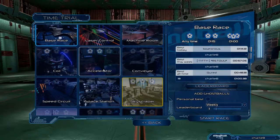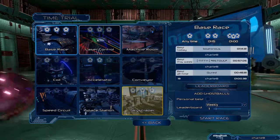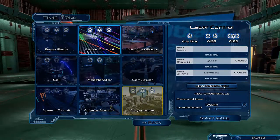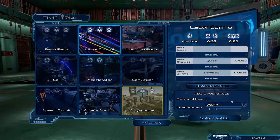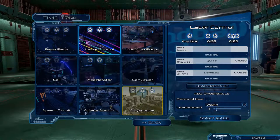We're going to be showing you time trial. If you click in here, as you can see there are 12 different tracks to choose from — today we're going to be showing you Laser Control. On the right-hand side you can see the leaderboards; here's where your name will show up if you place on the high score top 10 list. There's also a feature called ghost balls — you can add up to 10 different ghost balls, but we're only going to have one so it's not too cramped.